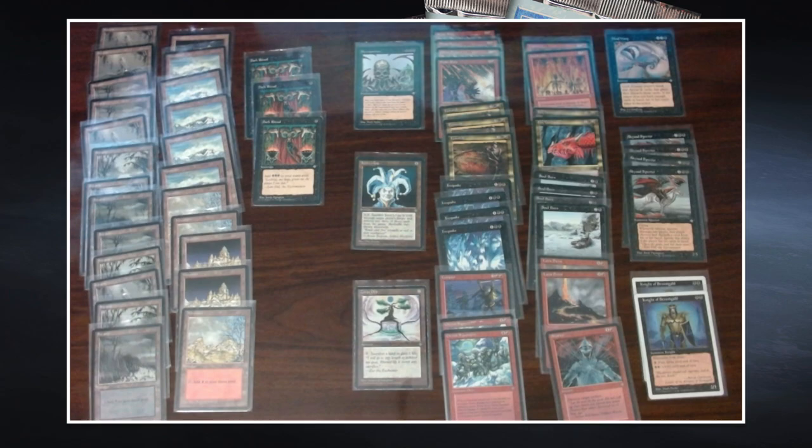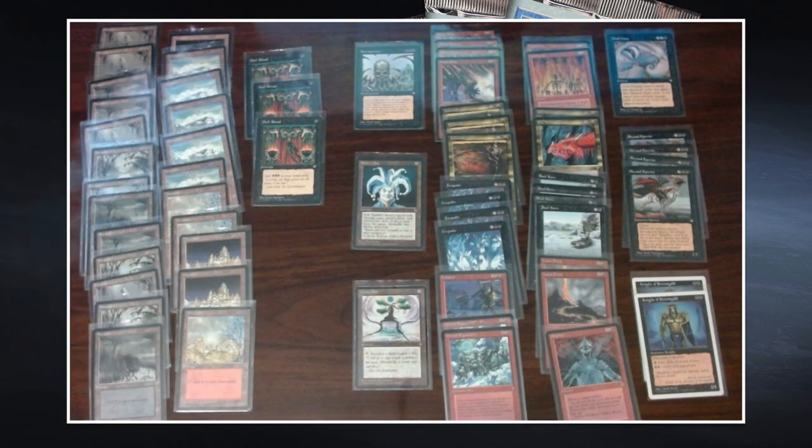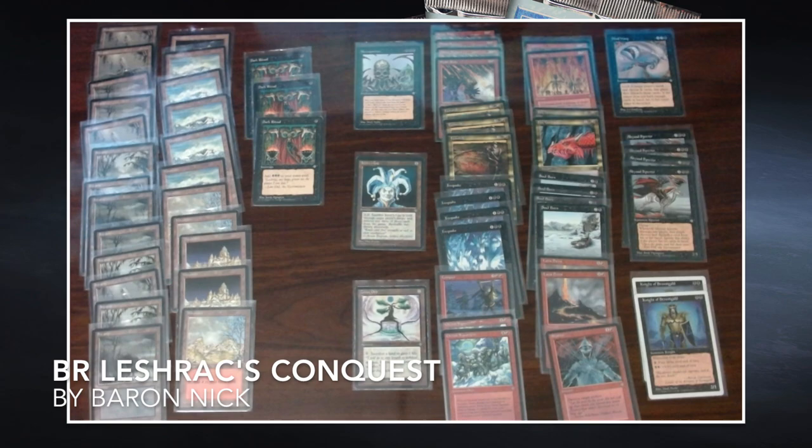We haven't discussed what Necropotence does, so let's quickly go through that card. Three black for an enchantment — stunning art by Mark Tedin. It reads: skip your draw step; whenever you discard a card, exile that card from your graveyard; pay one life to exile the top card of your library face down and put that card into your hand at the beginning of your next end step. And the sick thing is you can do it as often as you want. So life equals cards — only one measly life per card. Compare that to Sylvan Library where you pay four life per card, or Book of Rass where you pay two life. With one Dark Ritual, you've got Necropotence on the board turn one. What a sick card. This is the deck of Baron Nick — it looks mighty powerful. Not surprised to see it reach the quarterfinals.